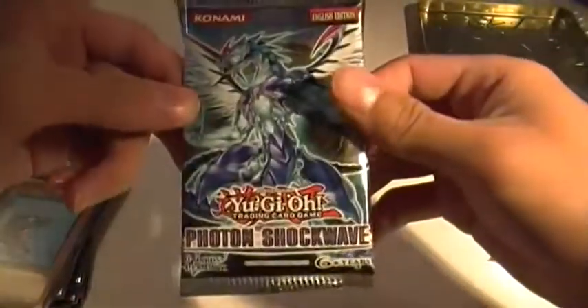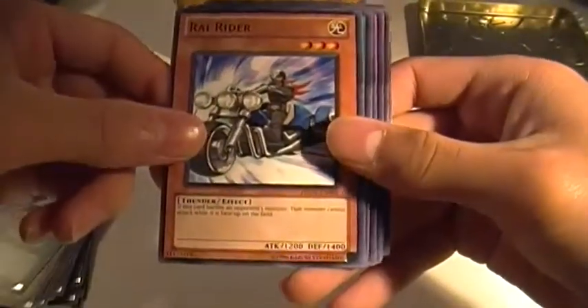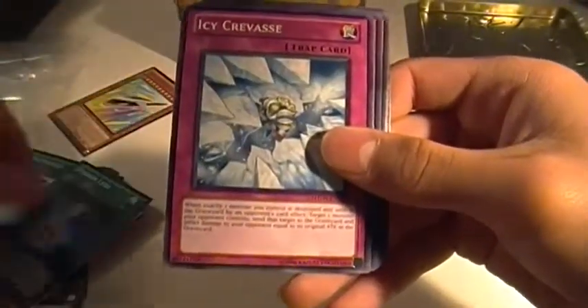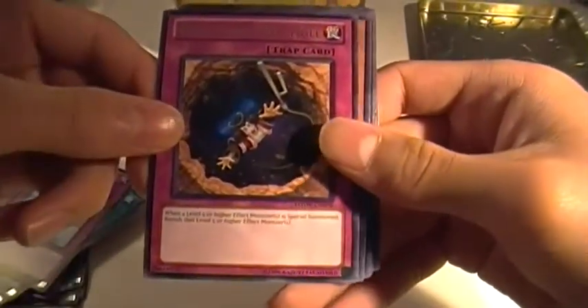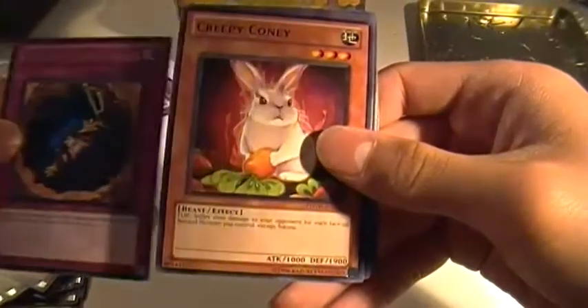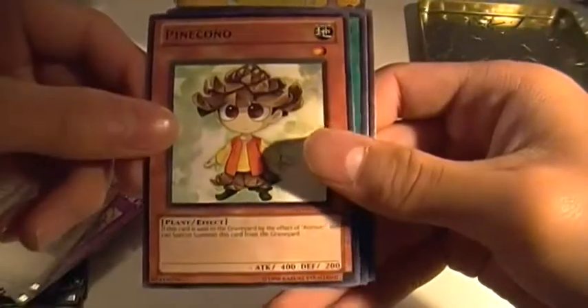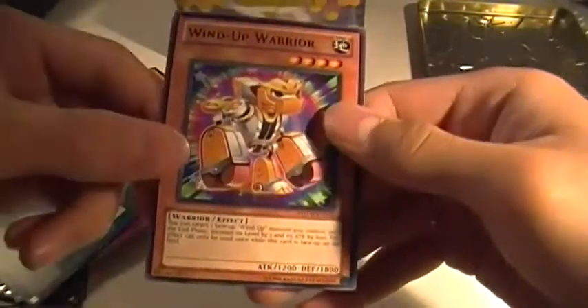Second pack of Photon Shockwaves — hopefully I get at least a Super Rare. Evil Miracle. Rye Rider. Photon Lead. Icy Crevasse. Deep Dark Trapple. Creepy Coney. Pine Kono. Evil Karma. And Wind Up Warrior.